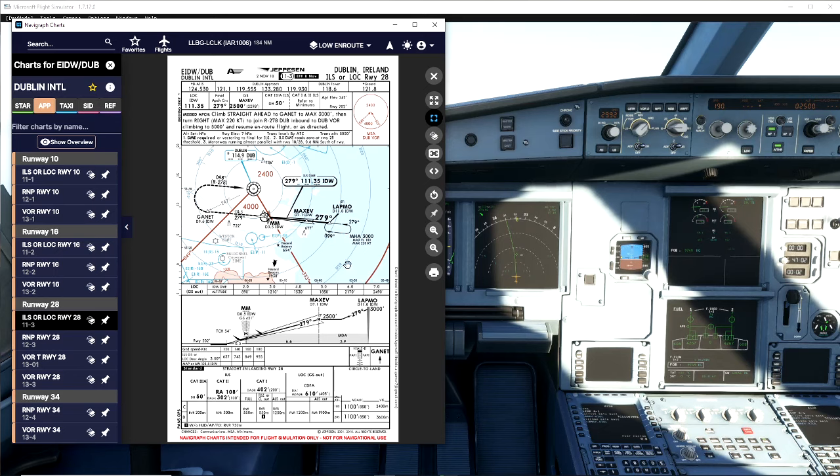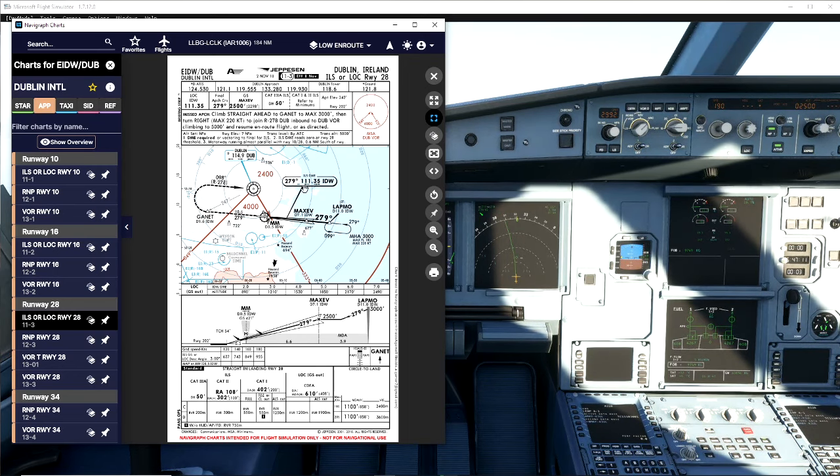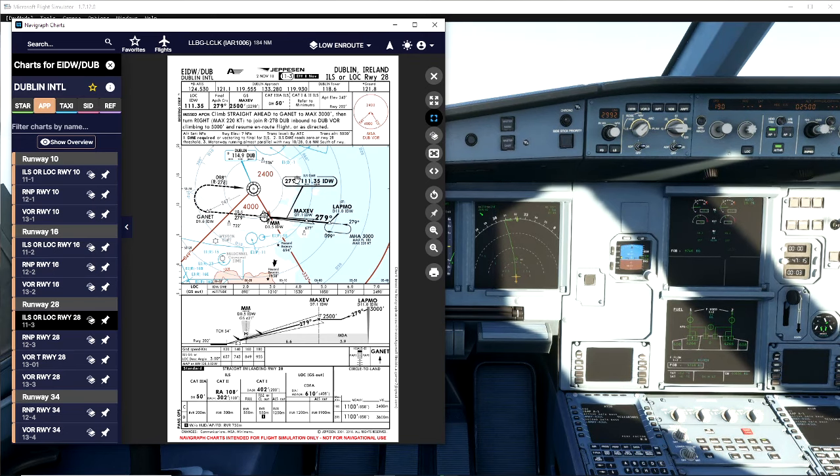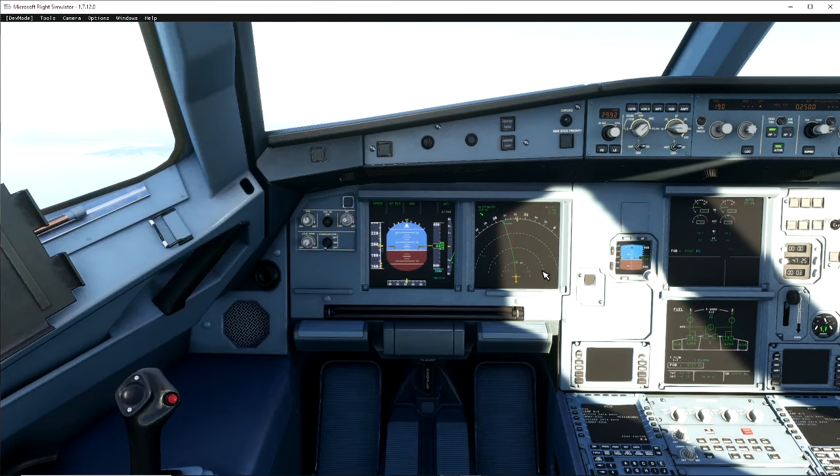We're going to be coming in from this way into Lambo and straight down, and there's our go-around point if need be. A few key things from the chart: the ILS frequency is 111.35 and the course is 279. We also need to note the decision height — DH of 50 — and you'll see why we need that in just a moment.